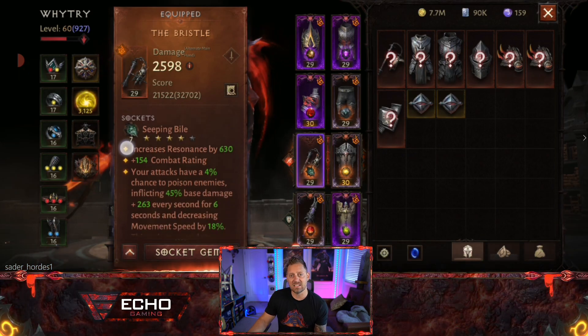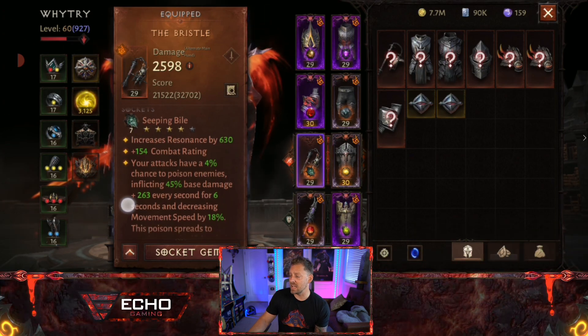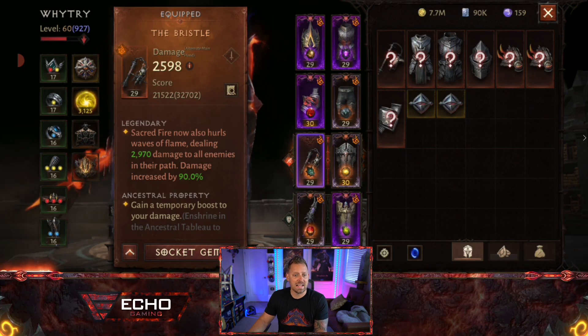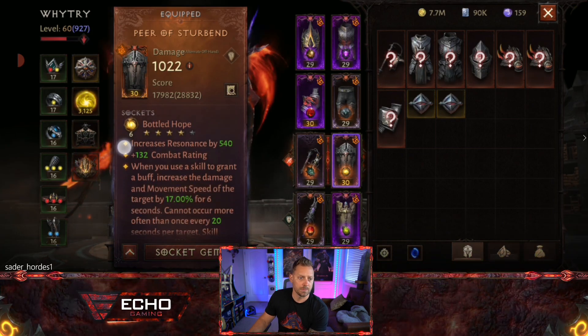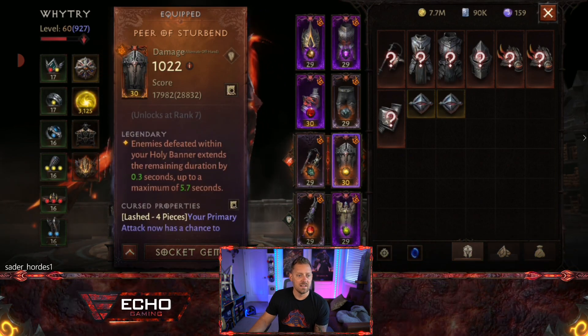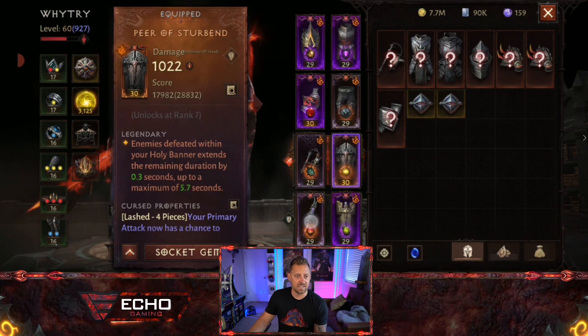The Bristle is up next — arguably the strongest gem he has in this build. It is a 4-out-of-5-star Rank 7 Seeping Bile. The Essence here makes Sacred Fire now also hurl Waves of Flame, dealing almost 3,000 damage to all enemies in their path, and damage is increased by 90%. That's the primary weapon. The secondary weapon is Pier of Sturbund, a Rank 6 4-out-of-5-star Bottled Hope, with enemies defeated within Holy Banner extending its remaining duration by 0.3 seconds, up to a maximum of 5.7 seconds.